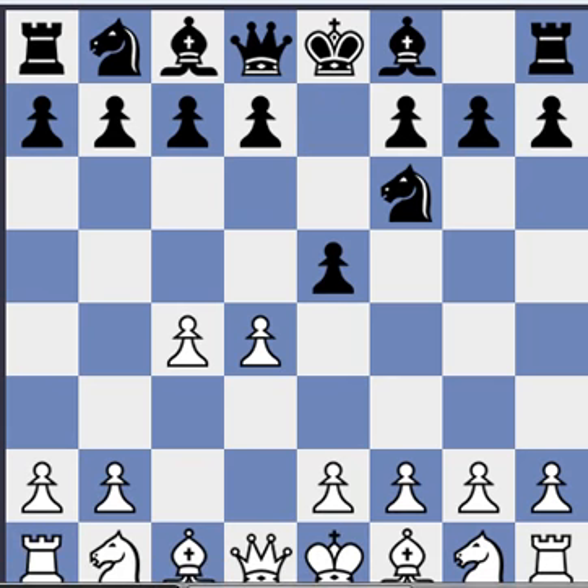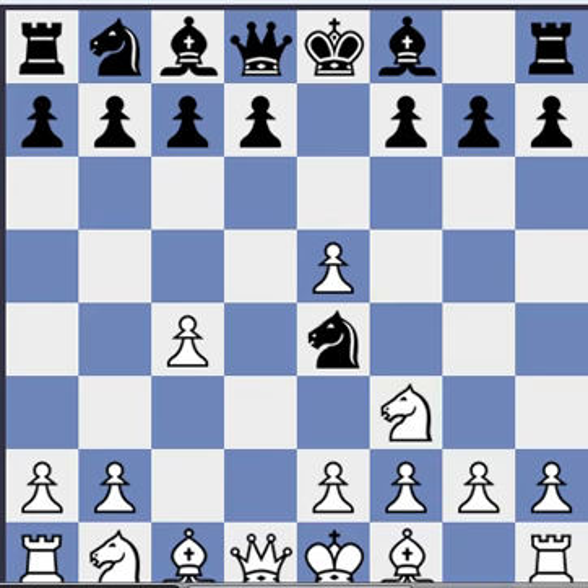This is a quite forcing opening in a sense that black pretty much has to take there. If you play something like d5, then black can play bishop c5 and white can only hope for equality. So taking on e5, and now black has two choices: knight g4 or knight e4. Let's look at knight e4 first because it's a little bit smaller database. Knight f3, a3, or knight d2 — well, knight f3 is most common, this is the main line.